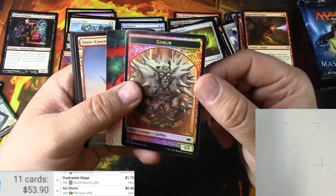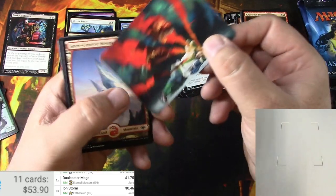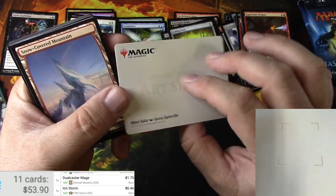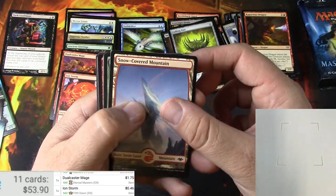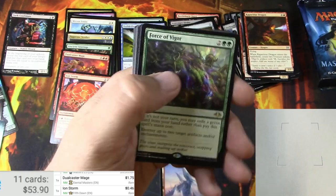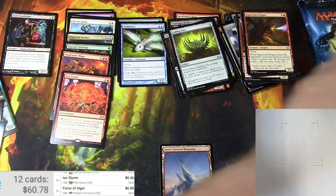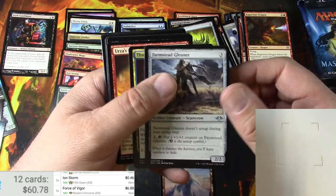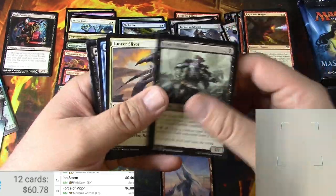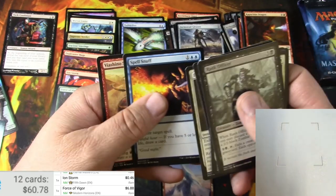Modern Horizons here we go. Shiny goblin token, one-sided — that's nice, got some art, no signatures on these. Mind rake, snow cover mountain, force of vigor — there it is, 6.88, pretty decent. Got a farmstead gleaner, thundering jinn, Urs's rage.